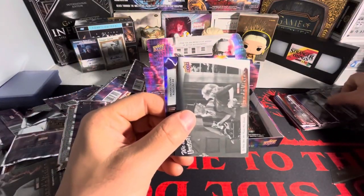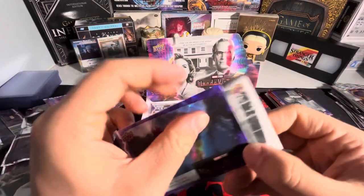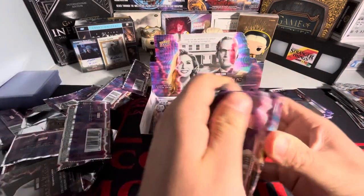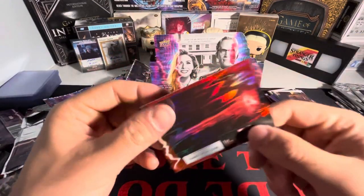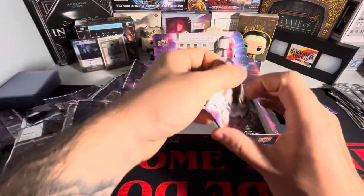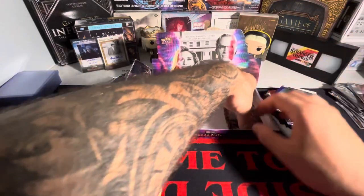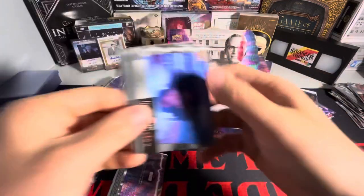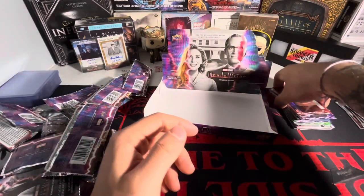Cards are dropping out here, man — this is pissing me off. 'Welcome to Westview' and a purple. Three more packs. 'We Are an Unusual Couple' and a red. 'We Are an Unusual Couple' and a purple on the base. Last pack — please, sketch card. We got 'We Are an Unusual Couple,' Wanda, and Vision on the red. That's all for the 11th box.